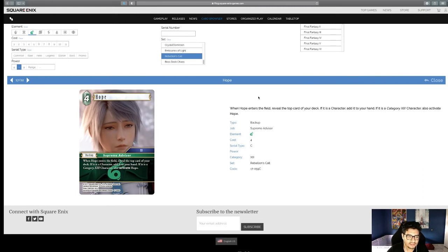Hope — when Hope enters, reveal the top card of your deck. If it is a character, add it to your hand. If it's a Category XIII character, also activate Hope. As long as it's a character you're fine — it's kind of like the Hurdy we had before — but if it's not a character it feels really bad.